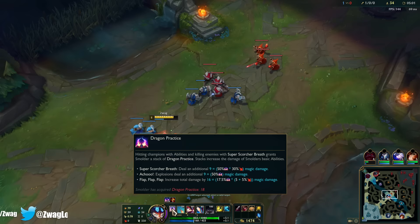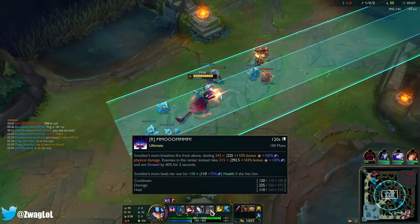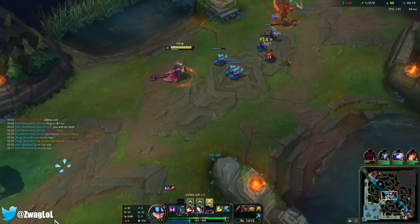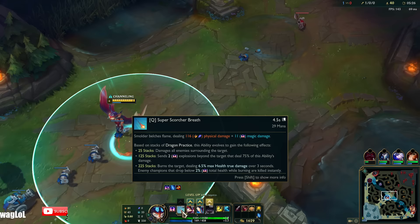I don't see anywhere where it says there's a cap on stacks, but I thought 150 was the max, or 150 is for the upgrade. When I hover Q — 25 stacks: damages all enemies surrounding the target. 125: sends two explosions behind the target. 225 stacks: does max true damage.